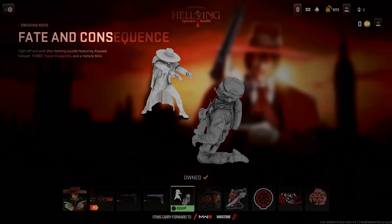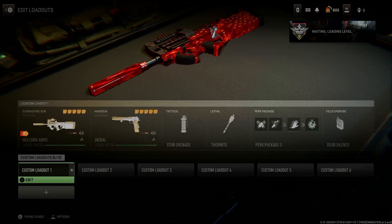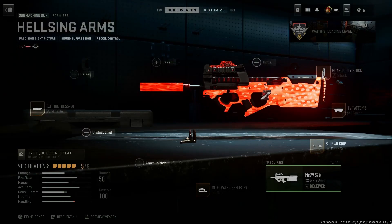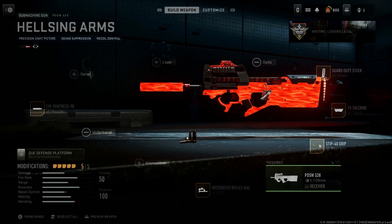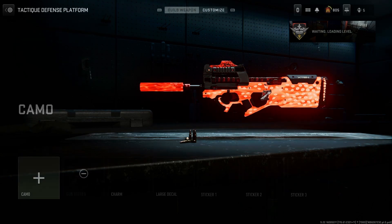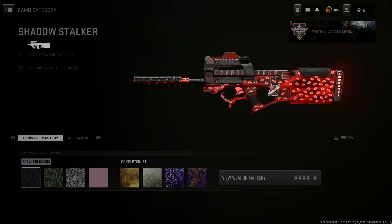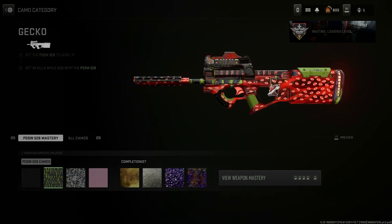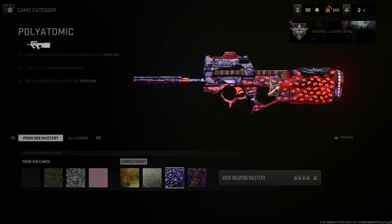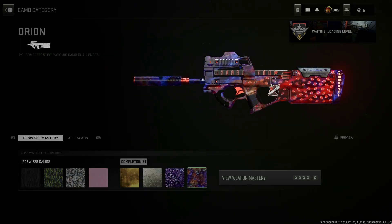So let's go ahead and take a look at this bundle in game. Here's a look at the setup for the PDSW. The setup looks okay — I would probably change the attachments once I really use this weapon, but overall the blueprint looks really good. Here's a look at the camos as well: Gold, Platinum, Polyatomic, and Orion. I like how it changes the whole look of the gun.